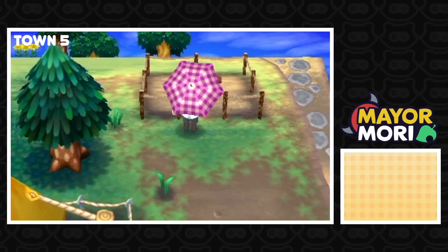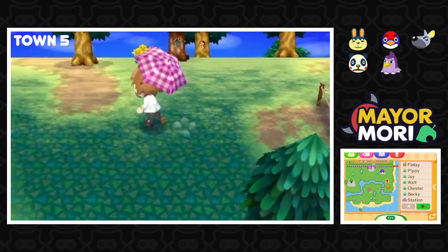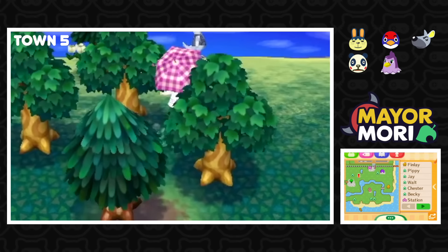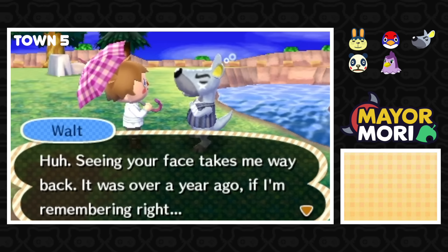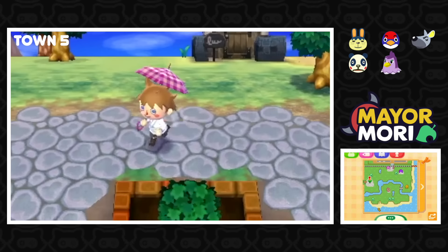Five villagers: Pippi, Jay, Walt, Chester, and Becky. This is a very early town — the town tree is going to be tiny. Walt says, 'Seeing your face takes me way back — it was over a year ago. Everyone was worried you would never come back!' Poor Walt. It's okay, we're here now. The baby tree — this town was never given a chance! This is the Welcome Amiibo version of Animal Crossing New Leaf, so by default it has the campground and everything.